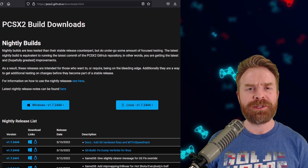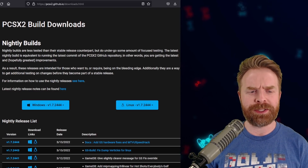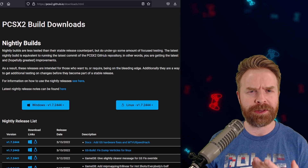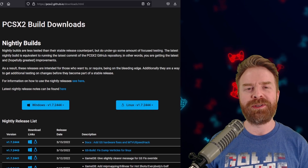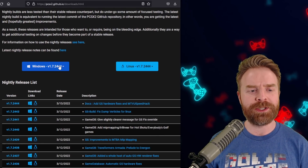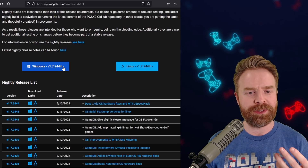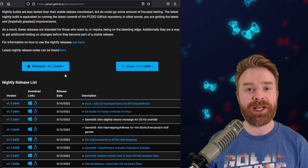Now, at the time of filming, this new feature is not yet available on the main version of PCSX2. I'm assuming it's going to make its way over there sooner rather than later, but for the time being, you will have to test it out with a nightly build. I will leave a link to this page in the description below. Once you are here, just make sure you're picking up at least version 1724.44. Any version after this will include the changes.